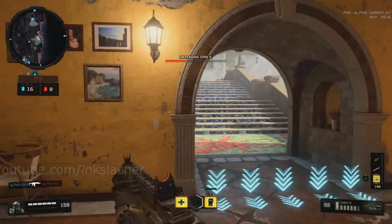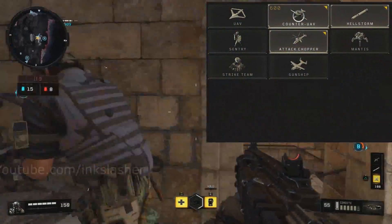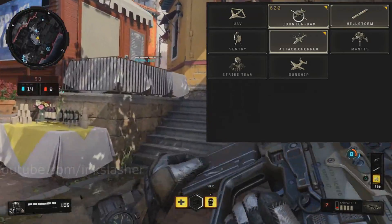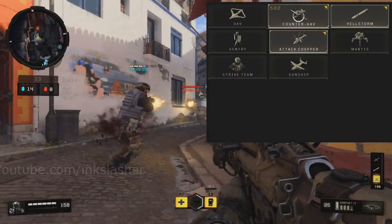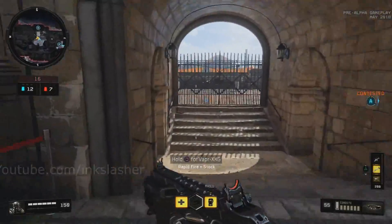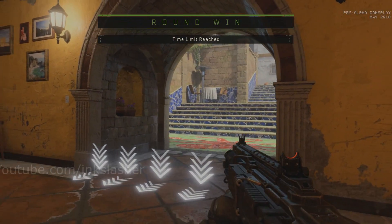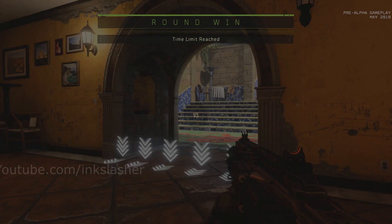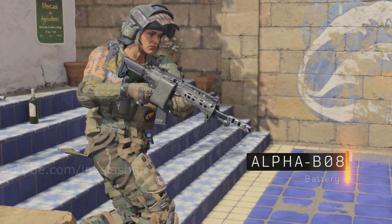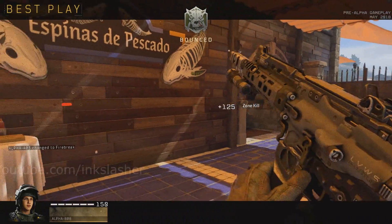I'm not allowed to show you the menu screens but I can explain them. The scorestreak menu shows eight streaks and there are clearly seven extra spots on the screen. So I very strongly believe that by the time the game is fully released on October 12th we will see 15 scorestreaks total, meaning we've only seen about half. That said, past Black Ops games have had more than 15, so it could be anywhere between 15 and 20.